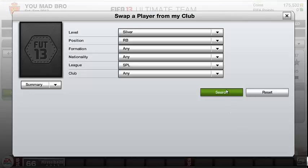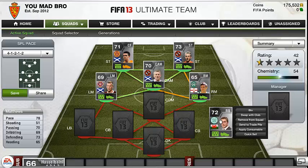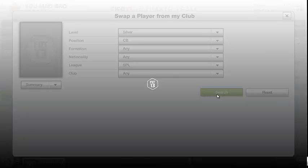Going into right back, we have Matthews from Celtic. He's not one of the PCS players in the team. He's defending 73, which is quite good for a silver, heading 65, and dribbling 69. The only reason I picked Matthews was because he was the quickest player in that position and had the best defending stats in the SPL.